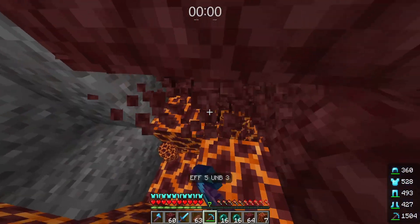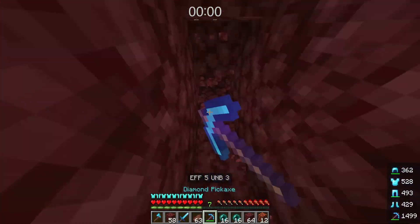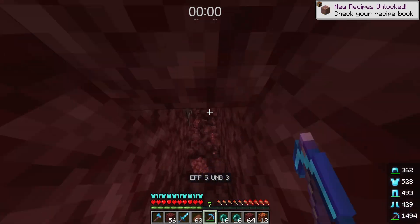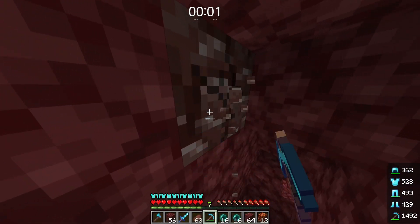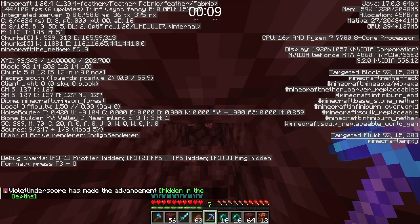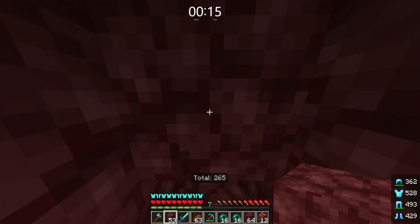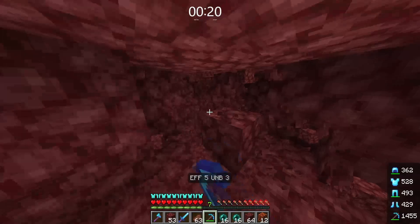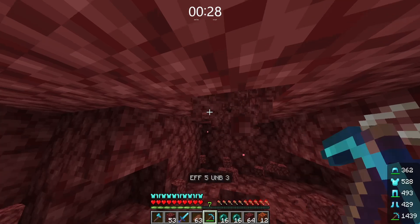Starting with what I usually do — just normal mining. This has the downside of having to deal with mending and stuff. You've got to be careful not to break your pickaxe, because it's very easy to do so, especially while mining. We're at about the right Y level — you want to be around Y15 because that's where ancient debris is most common. Maybe a little lower for bed bombing so you're less likely to get flooded with lava.